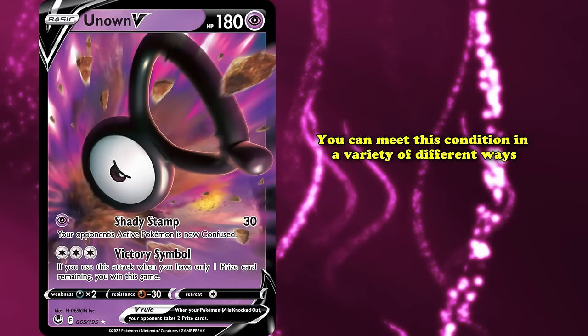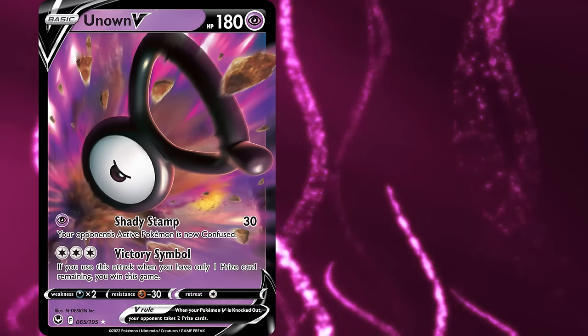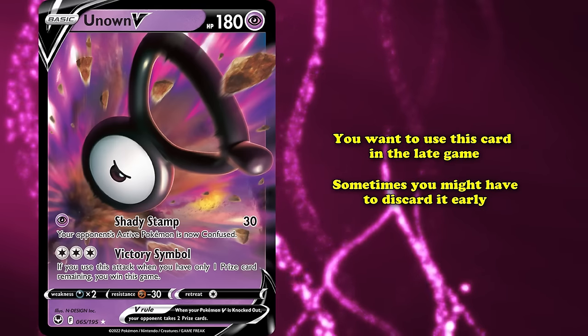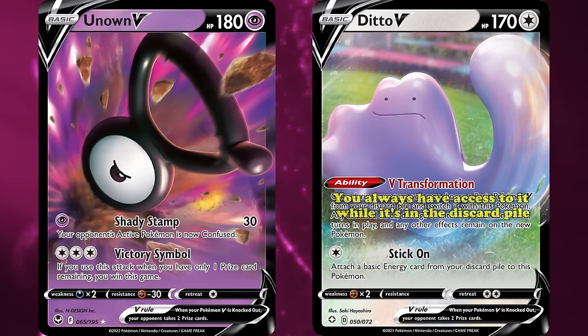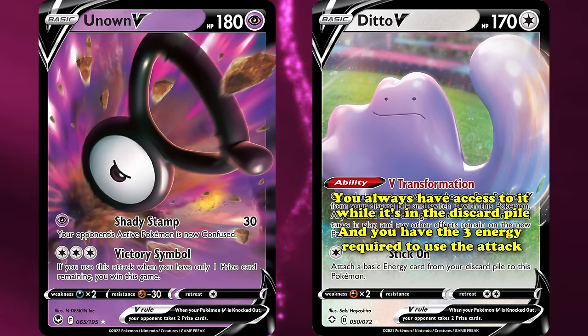You can meet this condition in a variety of ways as long as you map out how you'll get down to one prize remaining. As this card is something you want to use in the late game, sometimes you might have to discard it early — and that's where Ditto V comes into play. By using Ditto V, you can always have access to Unown V as long as it's in the discard pile and you have three energy attached to use the attack.